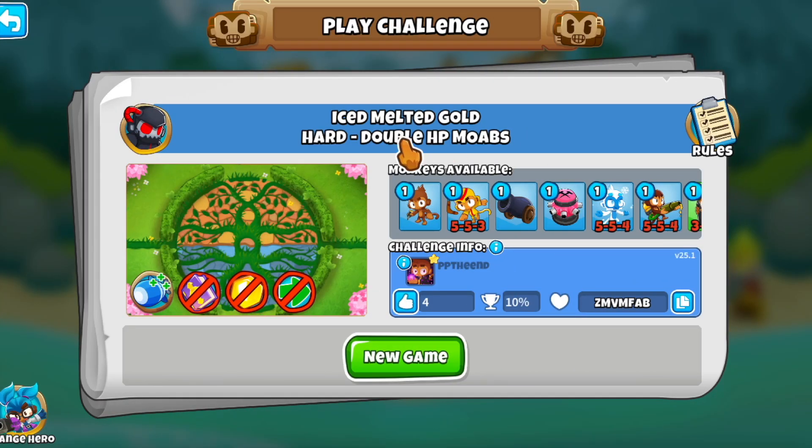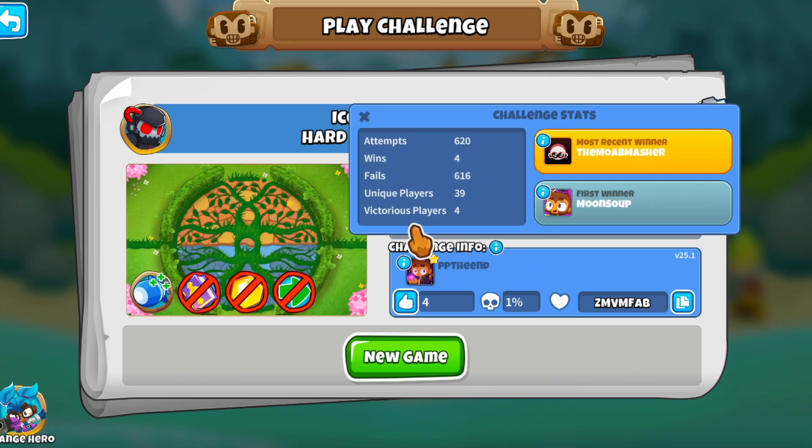Let's try this one, it's called Ice Melted Gold. It caught my attention because even though it has a 10% player completion rate, it's got a 1% win rate. Only four people managed to beat this out of 620 attempts, so that is a lot of attempts. It took them a while to get to the solution, so I thought this might be a fun challenge.